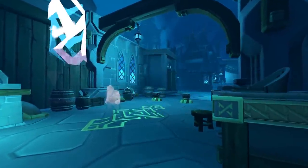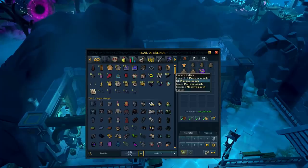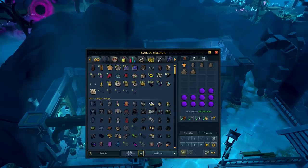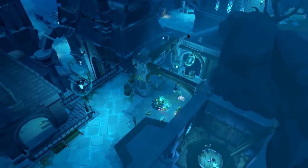Every runecrafting run, teleport back to the Um Smithy using the key bound to your Tome of Um, click your bank, right-click and fill your giant and massive pouches, load your preset once, tap 1, 2, 3, 4, 5, then click the bank and load your preset again — you'll have 102 impure essence ready to go. For players with only the small, medium and large pouches, simply load your preset, press 1, 2, 3, then load your preset again and start running.